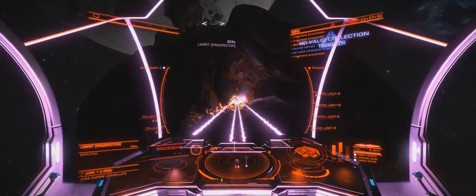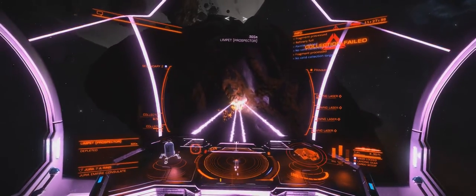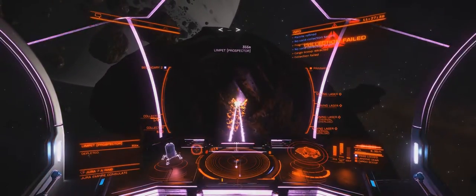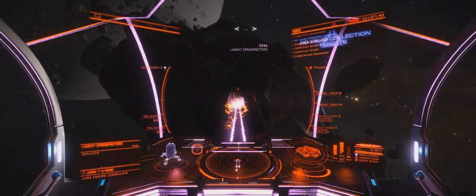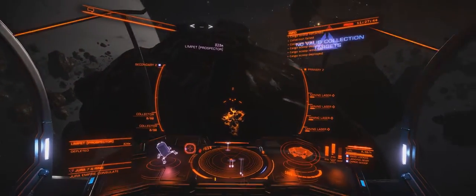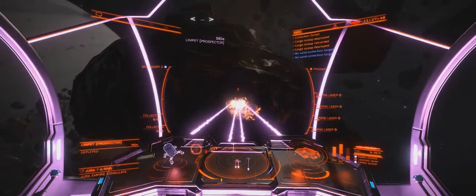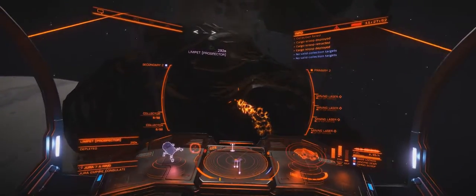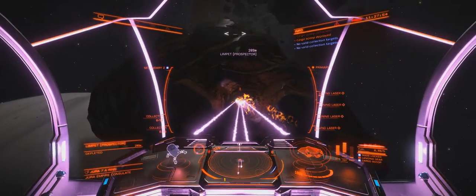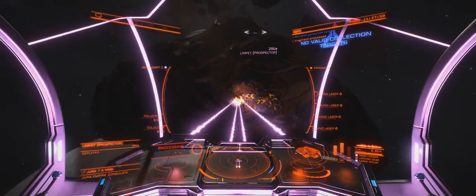This is pretty much it, guys. I've shown you what kind of profit you can expect from a full hold. If you wanted to focus on one mineral you can absolutely do that - if you just wanted to go mining for panite, totally doable. Might take you a little longer but at least you're not faffing about. You'll find the asteroids that just have panite and other valuable minerals and make a bigger profit. You've got options here - it's pretty cool.